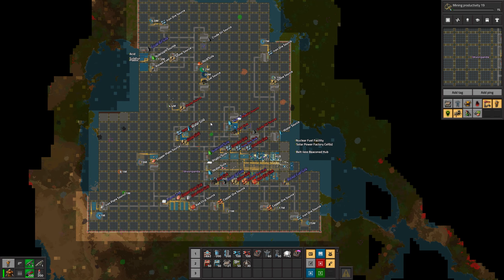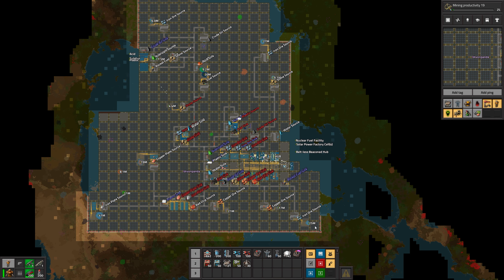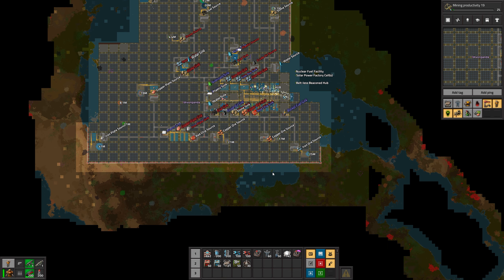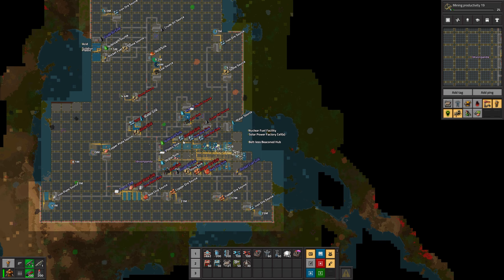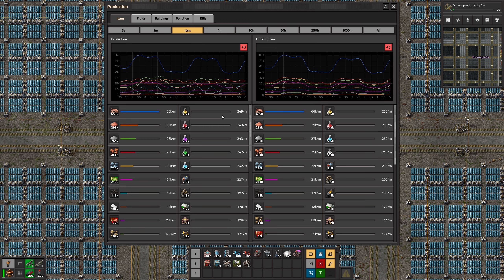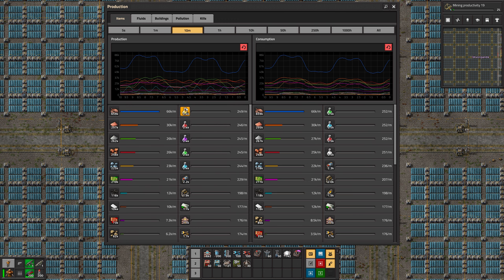Nice layout, nice power structure, bot coverage is total — across the entire map — so anywhere you go, bots can assist you with logistics or construction. You have complete visibility of the entire base. This base is putting out about 250 science per minute, pretty consistently doing mining productivity research, which is what I like to do in the end game. I've been letting this run for a little while and I haven't seen any significant bottlenecks.